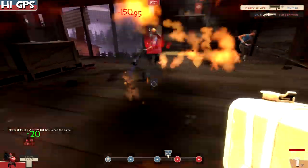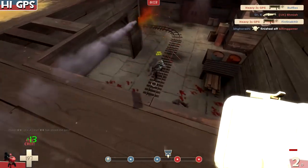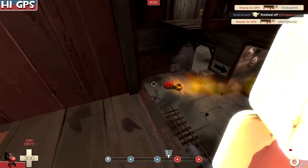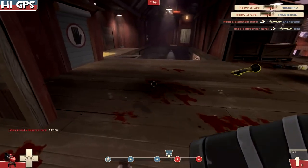I got a full charge — ready to rock and roll. Get the pyro, try not to get reflected. Killing the sniper, heal — we're already at full health, we get so much health from this. Mini-crits are great.